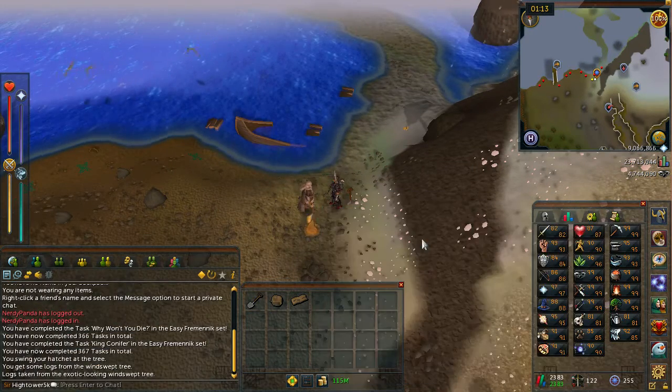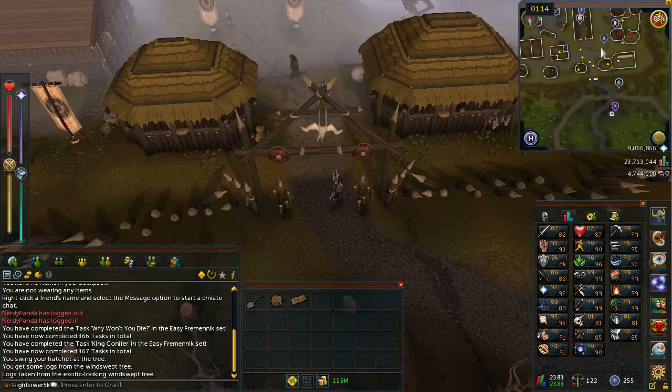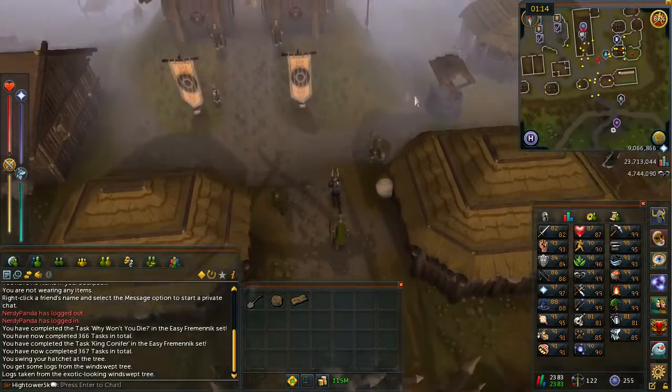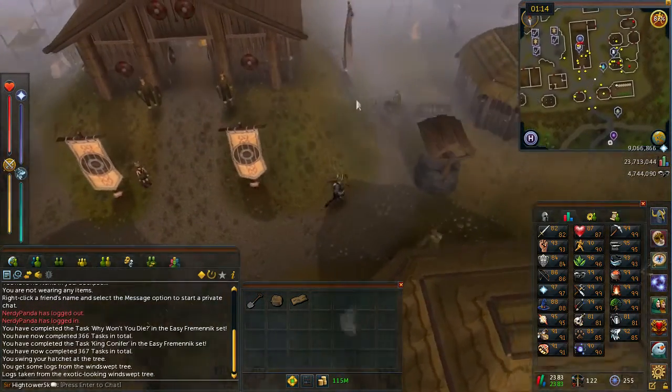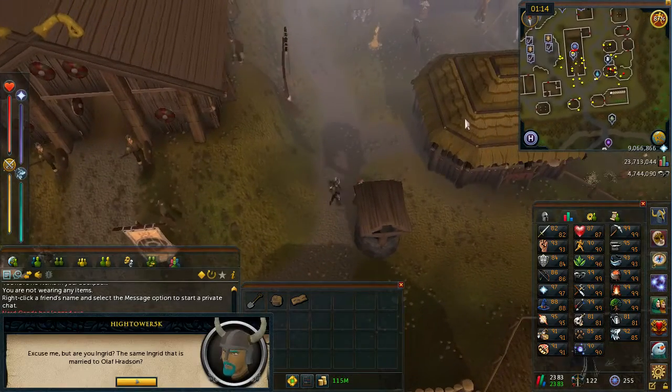From Olaf, you want to head to the entrance to Rellekka. Once you arrive at the entrance, head a little bit north and a little bit east until you find a well. Around the well you'll find a person called Ingrid — go ahead and talk to her.